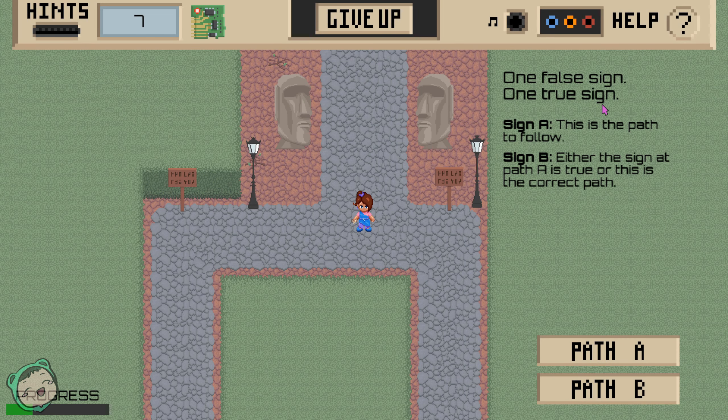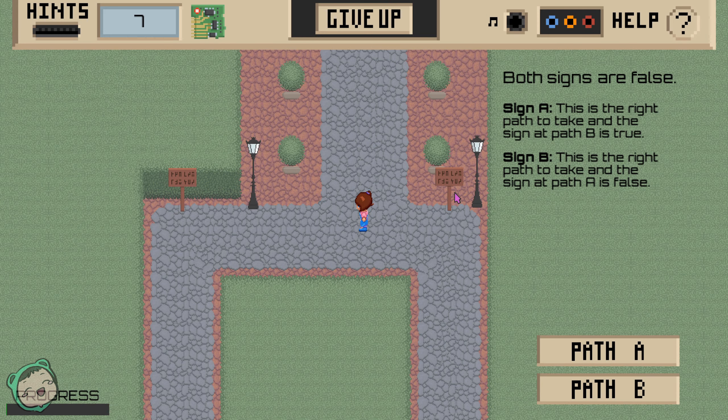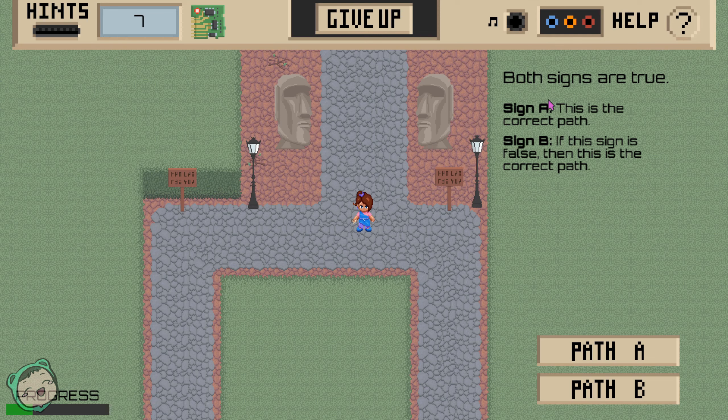Okay, one false sign, one true sign. Sign: 'This is the path to follow.' 'Either the sign at path A is true, or this is the correct path.' Mental games. One false sign, one true sign - same setup. 'This is not the correct path.' Either-or - I'm getting confused. So both sides are false, 'this is the right path to take and the sign at path B is true' - so it's false. Because sign A is false, 'this is the right path to take and the sign at path A is false.' So we'll go with A. Both sides are true - this is the correct path A.